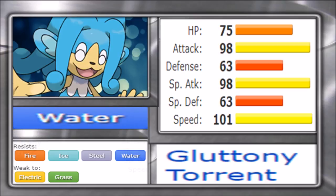Simipour gets a broad variety of moves, all of them being super viable. The physical set with Power-Up Punch is not as reliable as the special set, but it still has a broad movepool with Gunk Shot, Knock Off, Waterfall, and Ice Punch. The strongest set for this Pokémon is clearly the Nasty Plot set with Hydro Pump, Ice Beam, and Focus Blast, then either a Salac Berry or Figy Berry — the Figy Berry being preferred due to the defensive typing allowing you to boost Speed and nullify possible Scarf users.